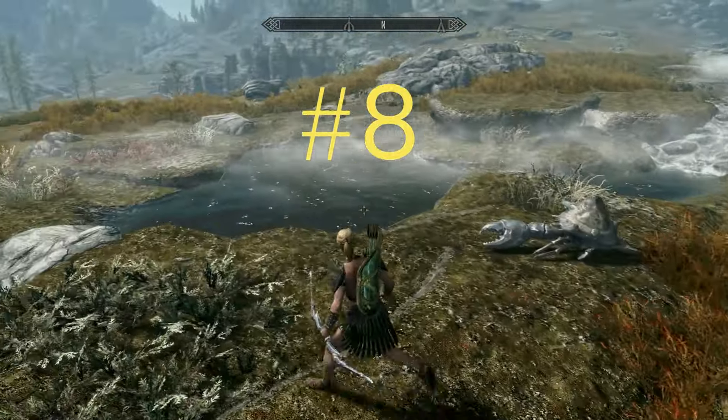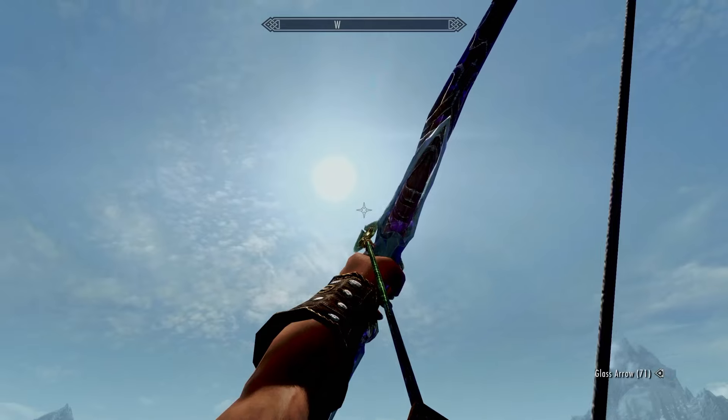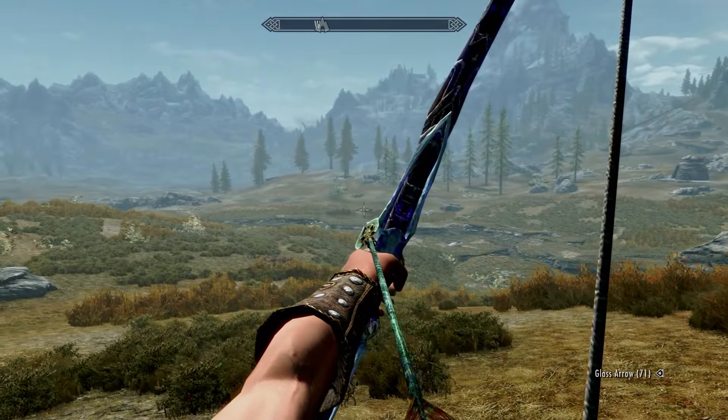Number 8: Glass. For one, I like the quiver. For two, it boasts a pretty impressive damage output. And for three, look at that arrowhead — how cool is that? It kind of looks like somebody's about to get smacked in the face for making you lose in spades.